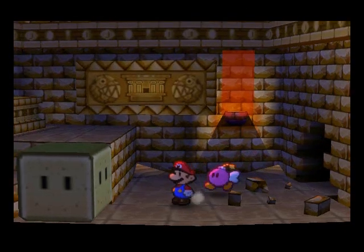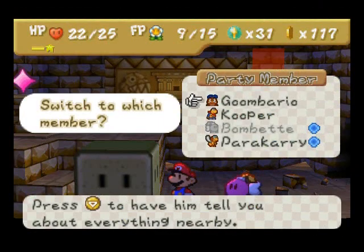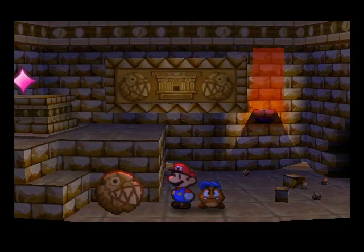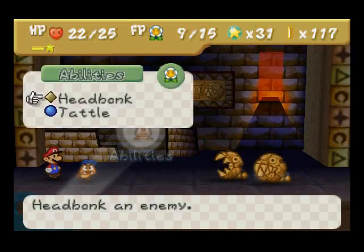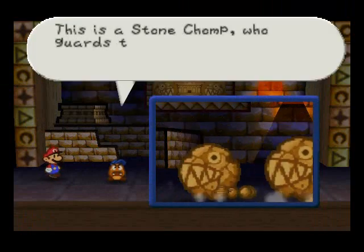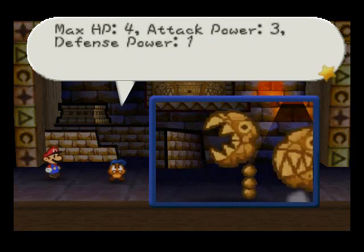So then we're going to head into this room and I'm going to take out Goombario, and you can smash this block right here, and hidden in there is a Stone Chomp — I think that's their name. Yeah, it's Stone Chomp, so we're going to tattle on them quickly. Max HP is 4, attack power is 3, and defense power is 1.